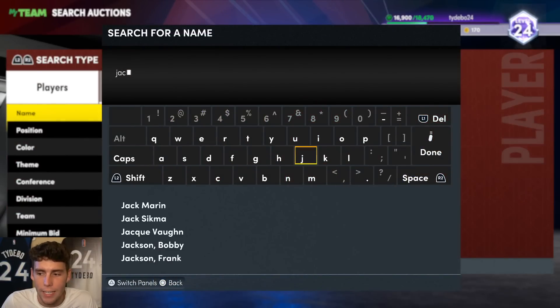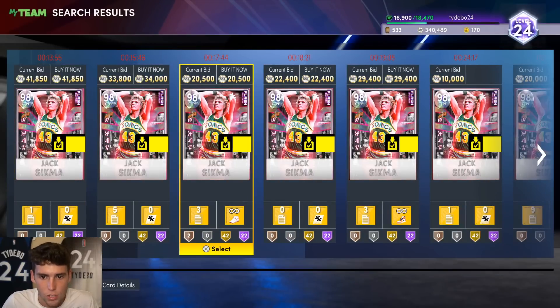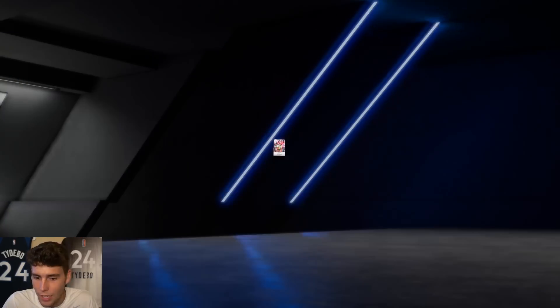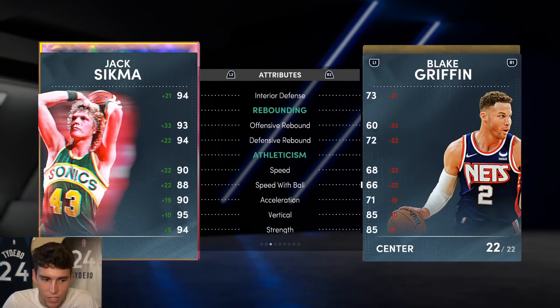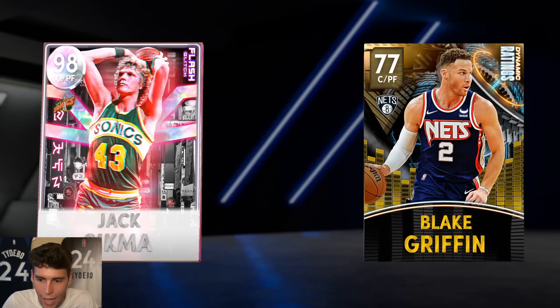A card that also made the 100K squad builder is Jack Sigma, but deservedly so. Smooth release, can hold it down at either the power forward or center position. For 14,000 MT, you're not finding better than Jack Sigma. 6'11", smooth release, good three-ball, ball handle is good defensively, very solid rebounding, speed, lateral quickness is there. And again, you don't have to worry about badging up the card, which is extremely, extremely valuable.